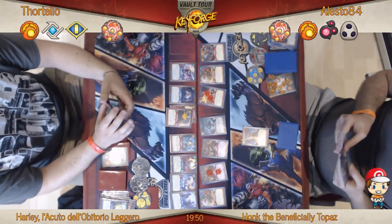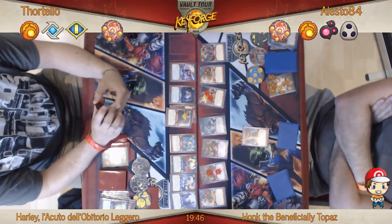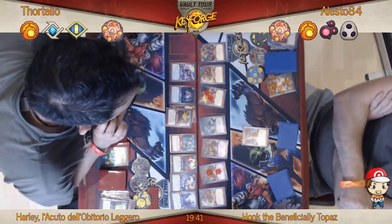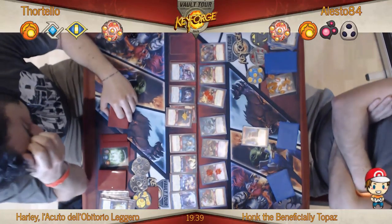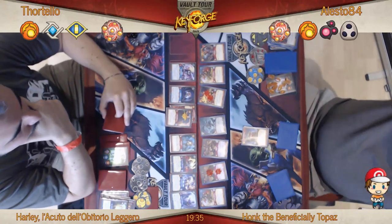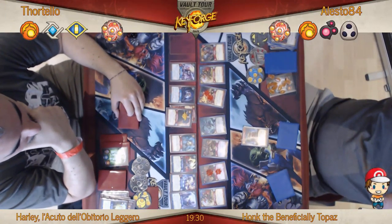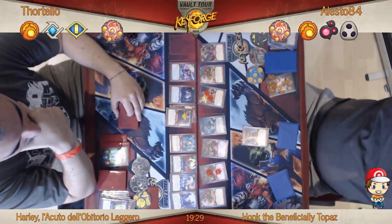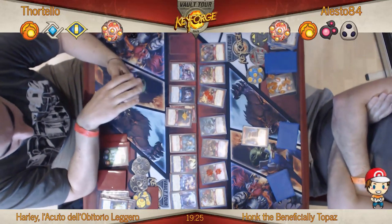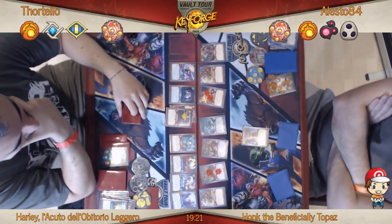Speaking of nice positions to be in, Alesto's sitting there with a forged key, his opponent has zero Amber — though they are even on keys. He's got by my estimation nine or ten Amber, four Brobnar creatures, two Dis and one Shadows.